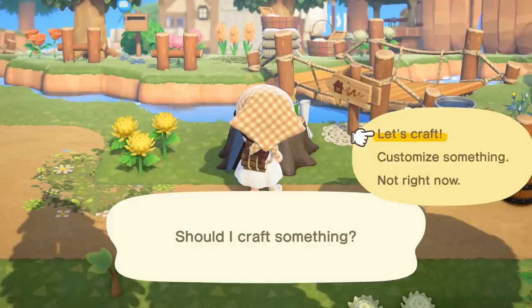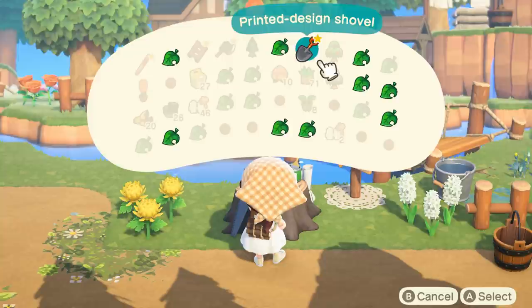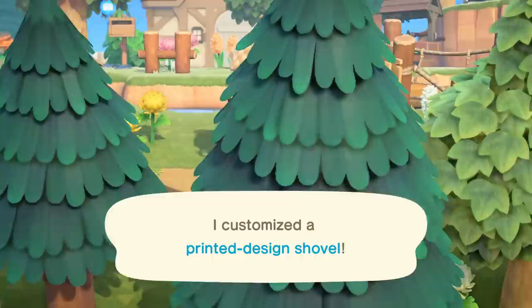The next tip also has to do with tool durability. This is an awesome tip if you're doing a lot of digging or catching a lot of bugs — it will work for any tool. If you feel like your tool is coming to the end of its durability cycle, all you have to do is grab some customization kits, customize your tool to a different color, and that will completely reset the durability of your tool.